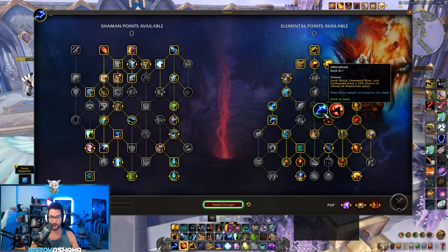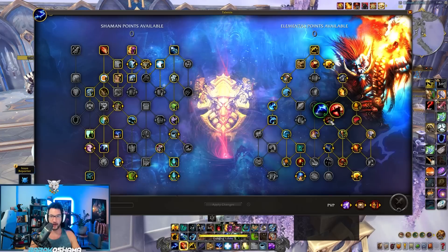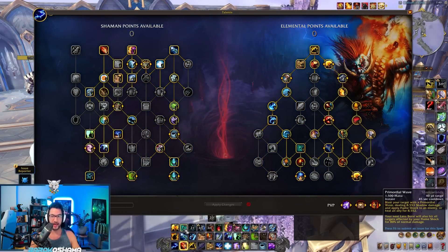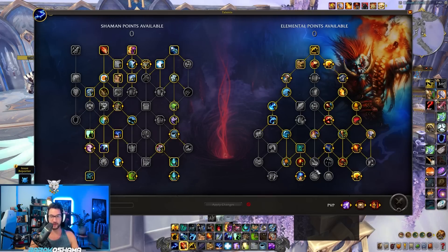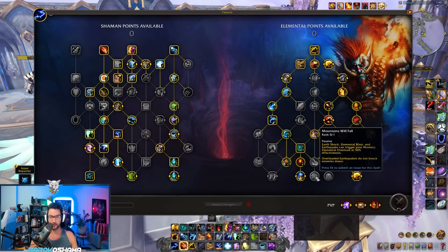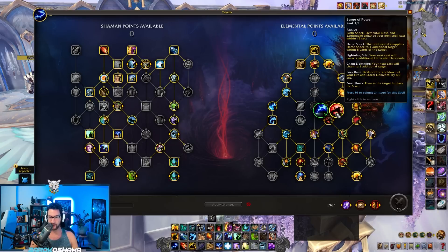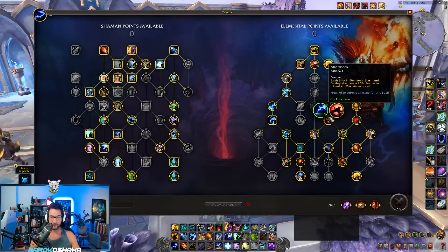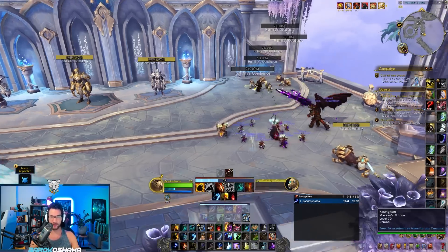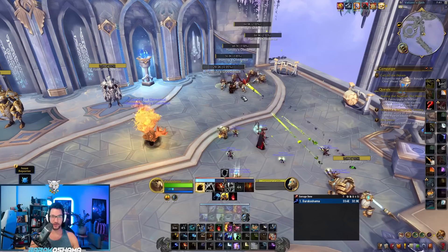You could run Surge of Power instead of Aftershock, but Surge of Power is only useful if the Elemental Blast from Primordial Wave triggered it — currently it does not. It interacts with Mountains Will Fall, Echoes of Great Sundering, and Windspeaker's Lava Resurgence, but not with Surge of Power for whatever reason. So Surge of Power is really only useful to spread Flame Shocks — the only time I'd ever cast Earthquake is to proc Surge of Power for Flame Shock spreading.